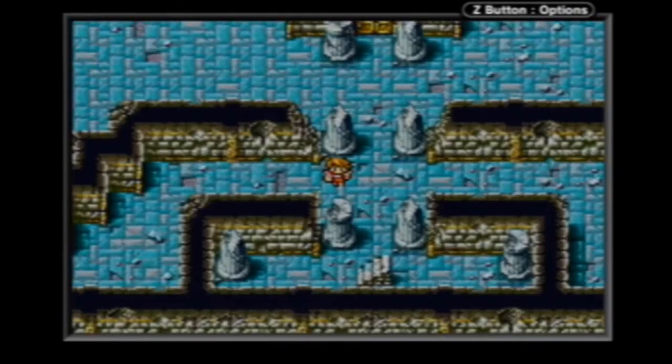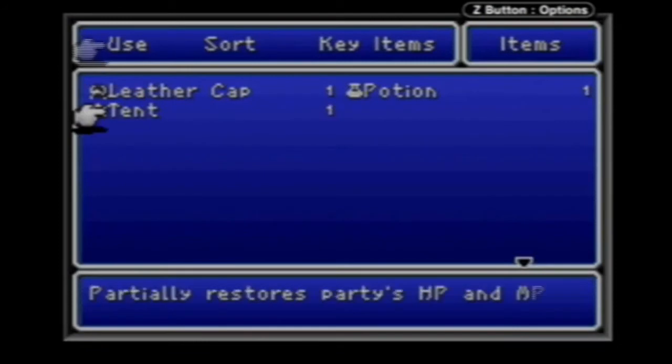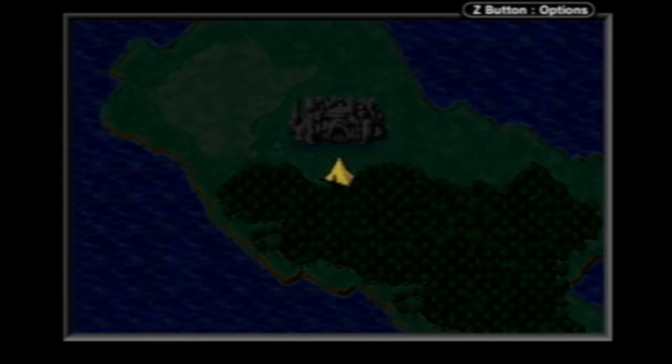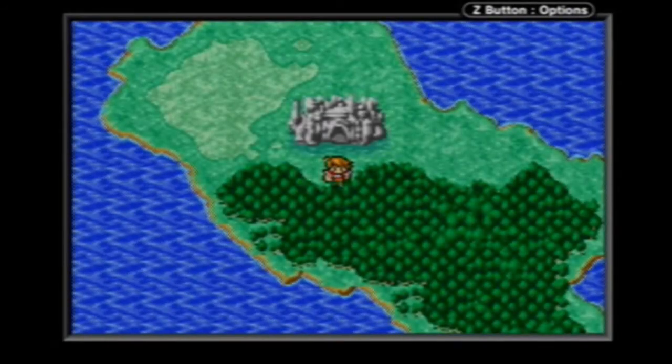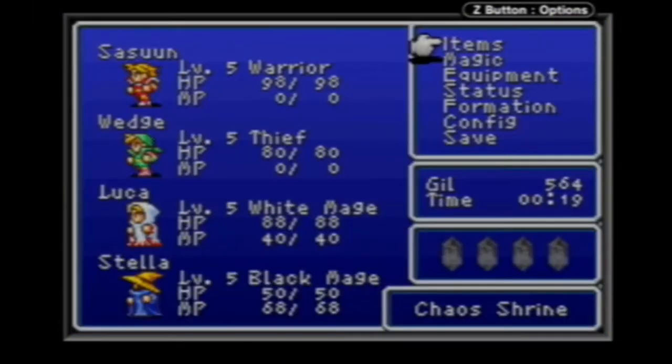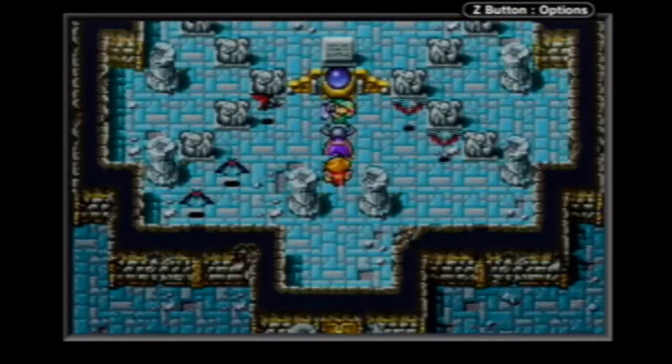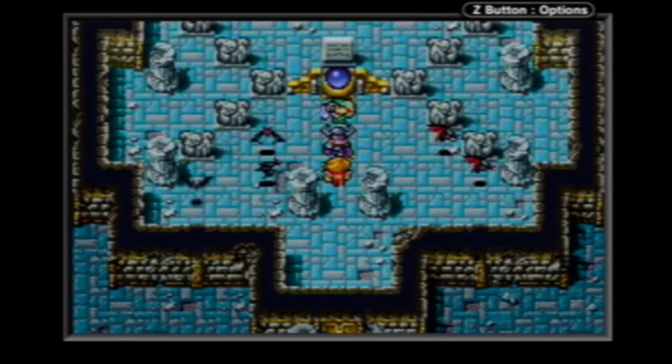In terms of being prepared for fights, you can use items called Tents, which only restore a certain amount of HP and MP and can only be used outdoors on the world map. There's also another item — I think it's called Cabin — those are full HP and MP restores also only usable on the world map. I've leveled up another time since being here, so I'm probably well prepared to face Garland.